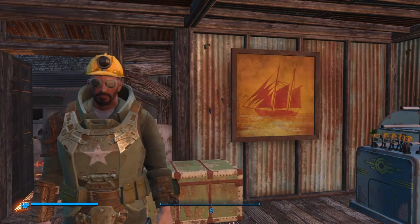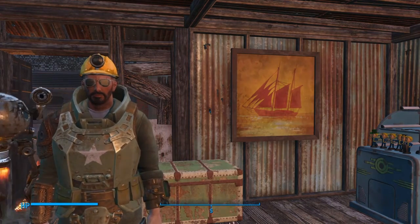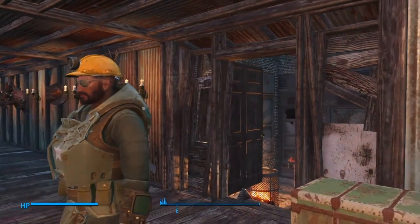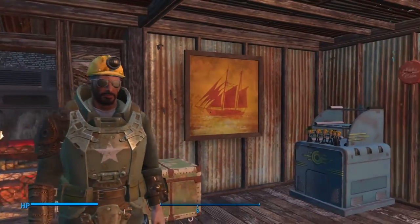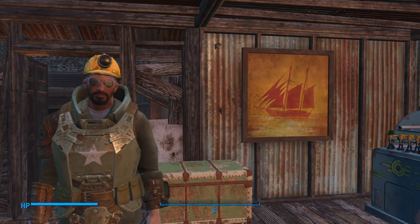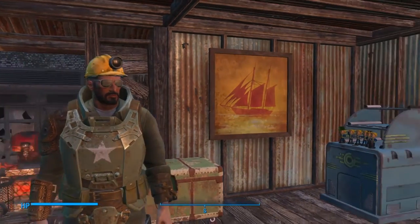After doing Dance's mission and getting back, I decided to fix up some stuff. As you can see, I changed up our look a little bit. Got the old mining helmet on, some patrol glasses. The mining helmet gives us just one more defense than the other helmet I was wearing, so we'll change our appearance up.